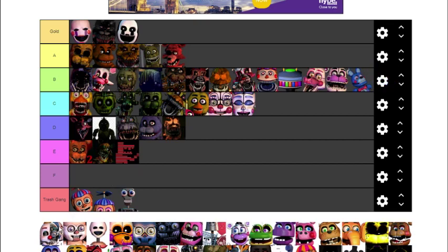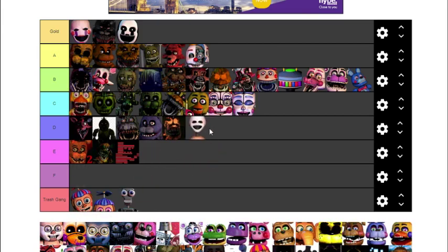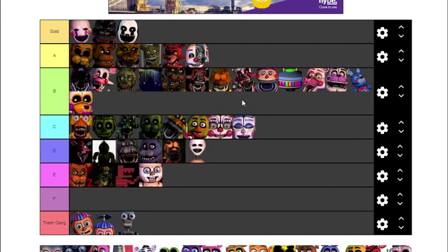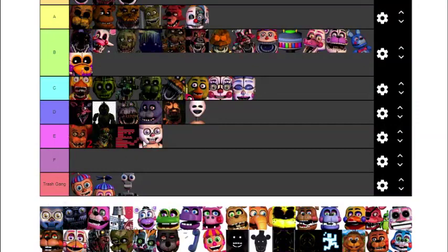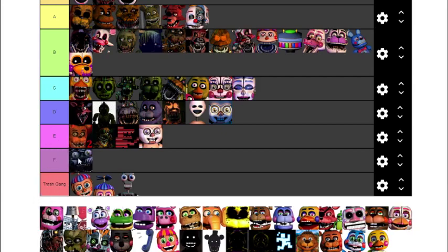Ennard is a really interesting character — of course he's these animatronics combined. I have a little theory from Help Wanted but we'll talk about that later. The Mini Arenas — I've actually forgotten what they're called — they're very annoying, putting them as D. I don't like their design that much. Lolbit I do like — I'd put him up there with Funtime Foxy. There's a difference between these two variants; the cooler-looking one goes with the better tier.